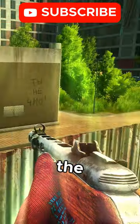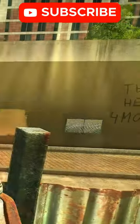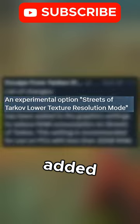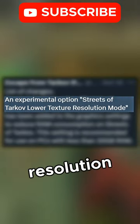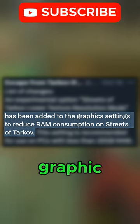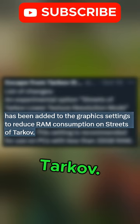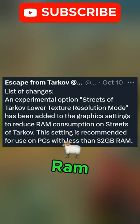BSG has recently added the ability for people with low-end computers to actually play Streets of Tarkov. This week they've done an update and added an experimental option: a lower texture resolution mode in the graphics settings to reduce RAM consumption on Streets of Tarkov. This is recommended for use on PCs with less than 32 gigs of RAM.